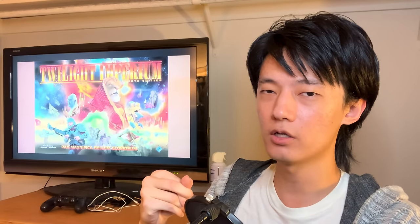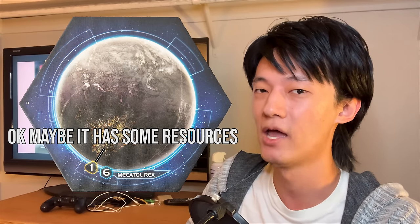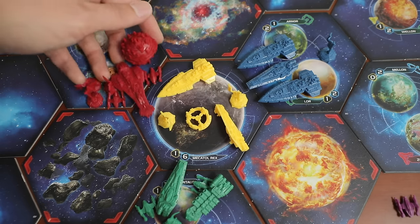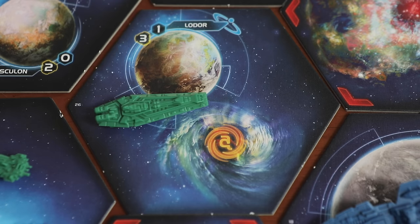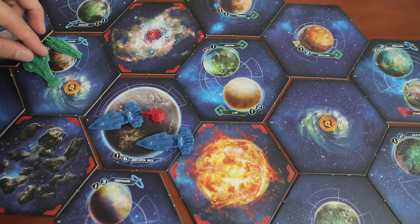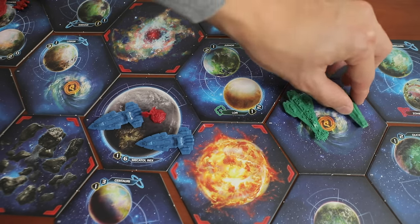No one will be owning Mekatol Rex for very long because it's in such high demand. Even though you have a ton of political power from the six influence the planet gives you, it has no resources whatsoever because the planet is an overdeveloped wasteland. You could try to dig in and build a base there, but you're always going to be surrounded — typically the best strategy is just get out before your army gets blown apart. And on top of all this drama, there are colorful wormholes that can treat spaces as next to each other even if they're across the board, making movement always so dynamic.